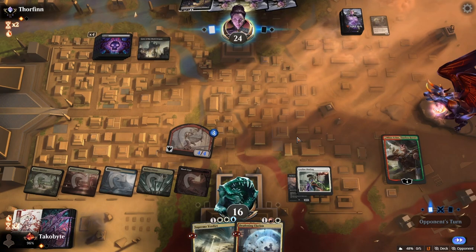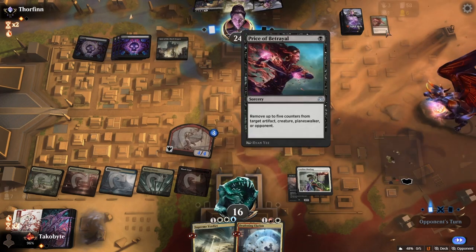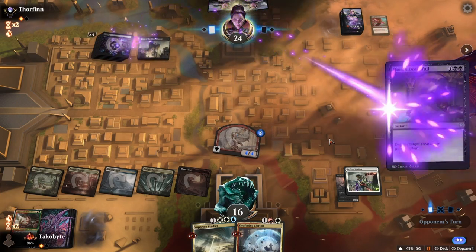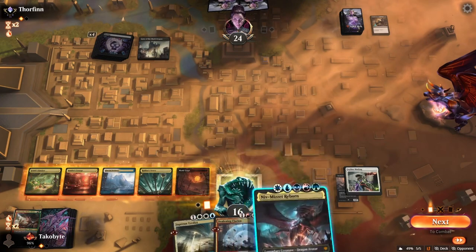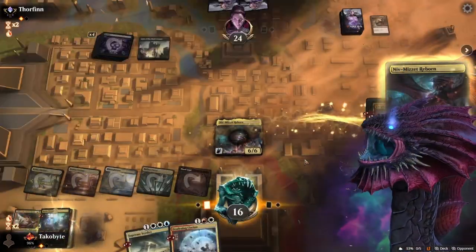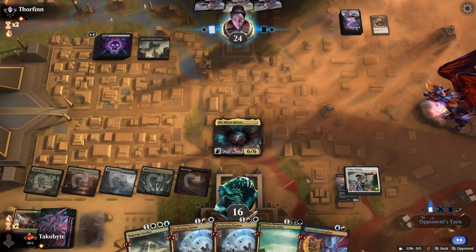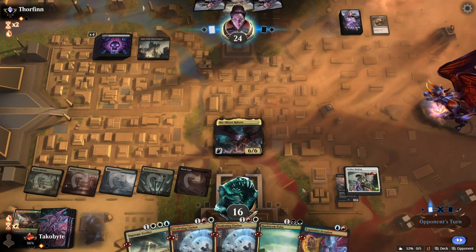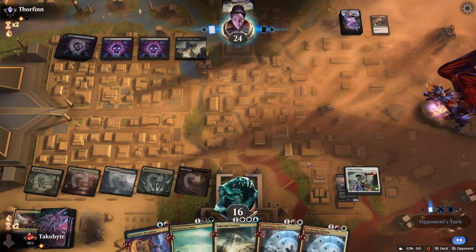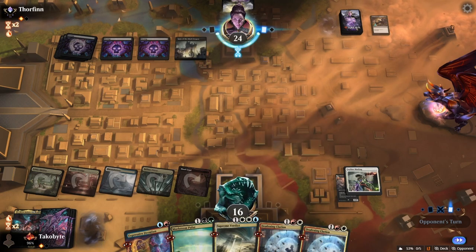Now we're looking for Niv-Mizzet and also Fragment Reality. What in the world is this? New card? This is wild. There you go — and just like that. Because we have 3 copies of Fragment Reality and 4 copies of Niv-Mizzet, we have 7 cards that can basically be Niv-Mizzet, so we had a pretty good chance of drawing it. Looks like they have some sort of removal spell, but black can't remove enchantments.